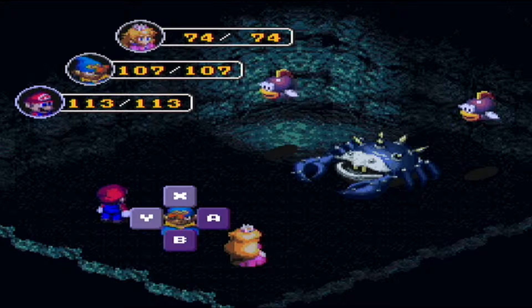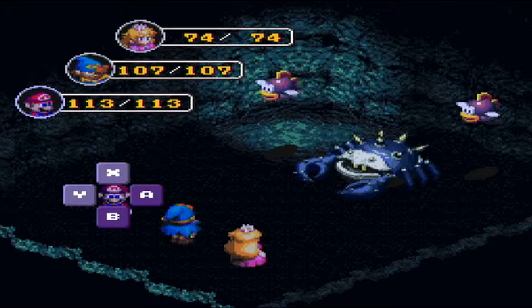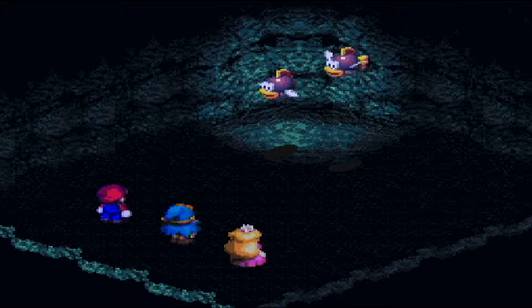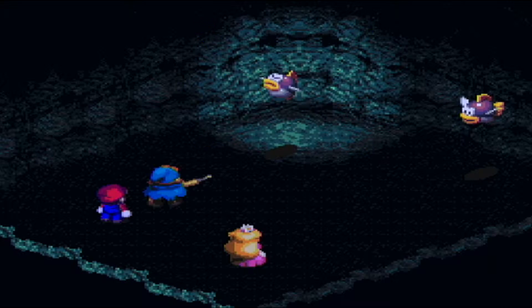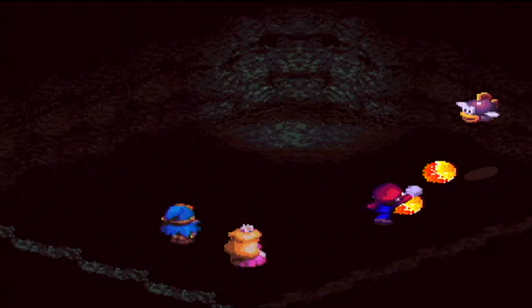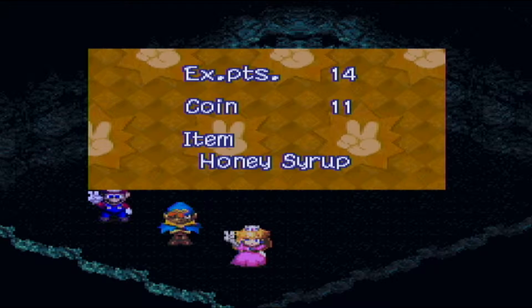We'll probably come back here and fight these guys off screen a little later because we're probably not going to get to the boss in this part. Oh, we've got Mr. Kipper and Crusty Crab. This is why I switched Mallow out — these guys are extremely weak to electricity. Apparently I just smoked a dirty crack pipe before starting recording. You stupid Cheap Cheeps — are you weak to fire? Let's try it... fire is really shitty, and holy mother of god, those underwater creatures are susceptible to burns.